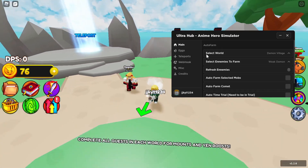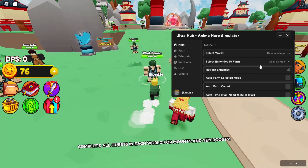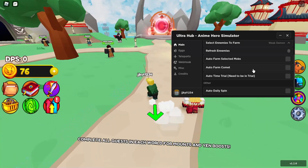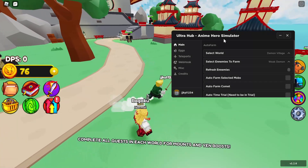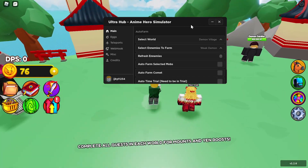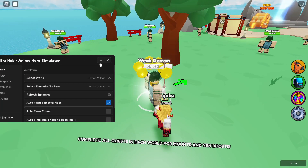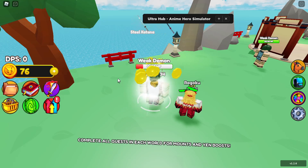Now the final feature is the auto farm. You've got 'Select World' which lets you choose the world, 'Select Enemies' to choose what to farm, and 'Refresh Enemies' if none are appearing. Let's select Demon Village as the world and pick Weak Demon as the enemy, then click 'Auto Farm Selected Mobs' and it will start farming automatically.